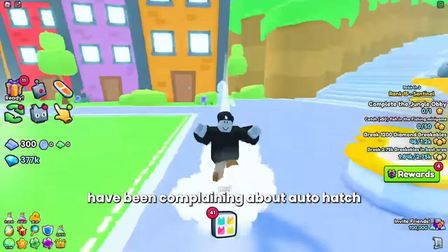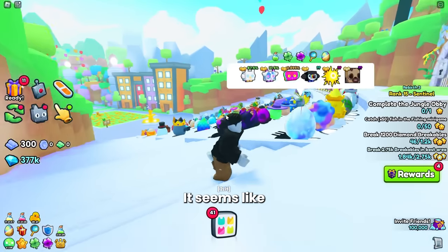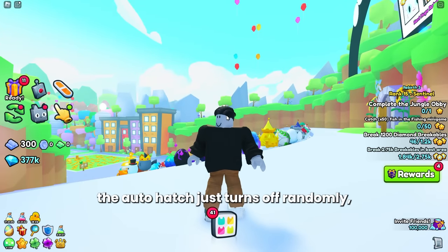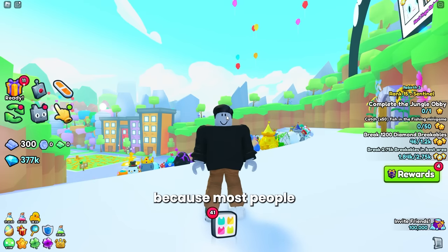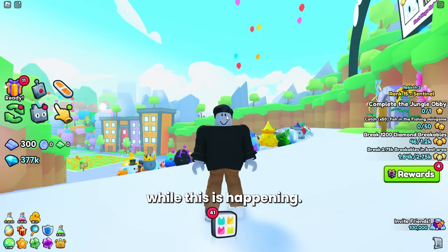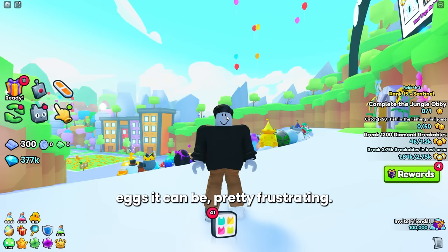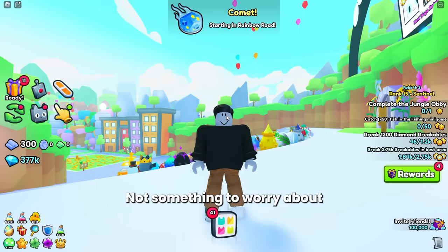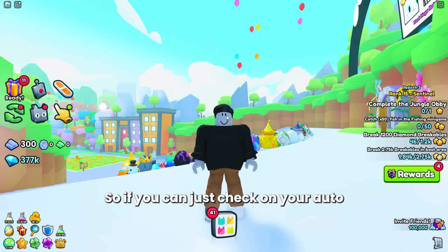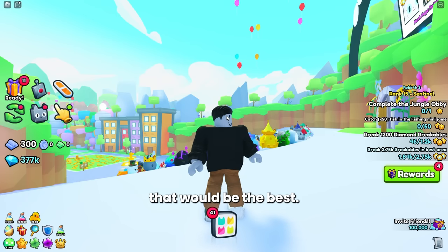A lot of people have been complaining about auto hatch not working while AFK. It seems like after a little while, the auto hatch just turns off randomly, which has been upsetting a lot of people because most people leave their accounts AFK while this is happening. So when they come back and find that their account was not opening eggs, it can be pretty frustrating. I'm sure Big Games will fix this shortly — just check on your auto hatch every once in a while to make sure you're still opening eggs.